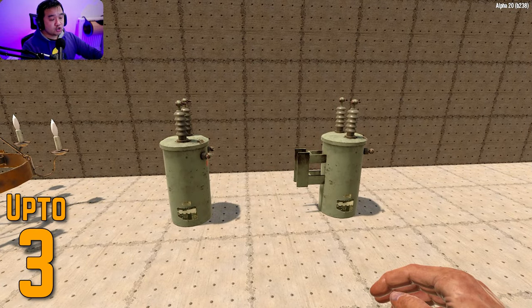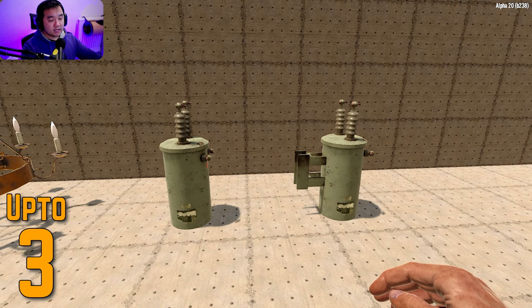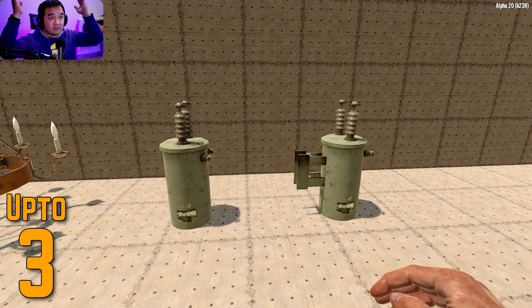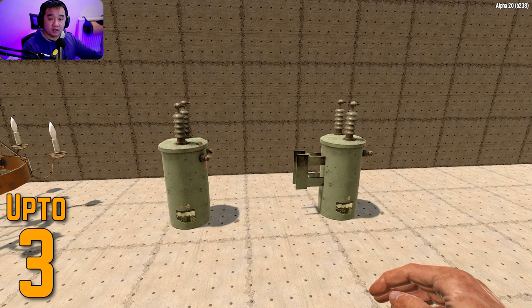These are transformers — these blocks are new to Alpha 20. You can usually find these at substations or POIs that look like substations — basically things that look like they could have electrical wiring and all that. These transformers will actually have a total of three forged steel that you can wrench, and you can usually find two or three of these blocks in a substation, so just give them a wrench and they'll give you a couple of ingots.